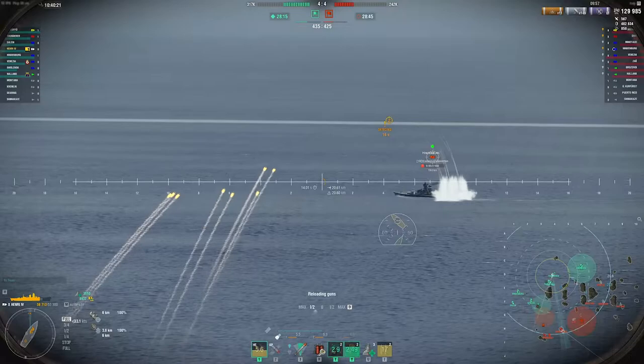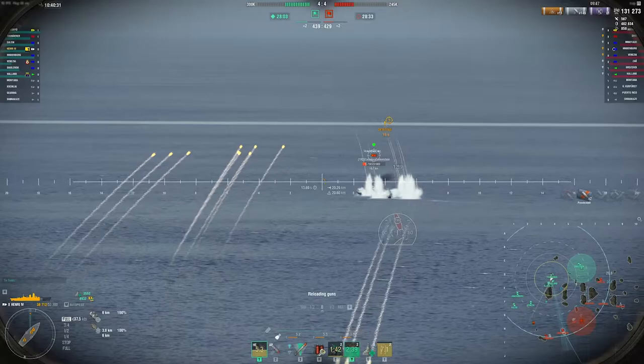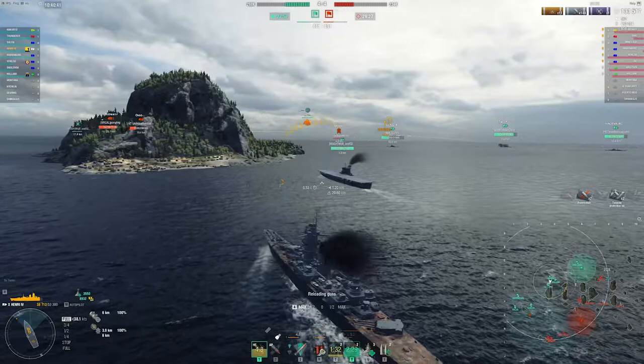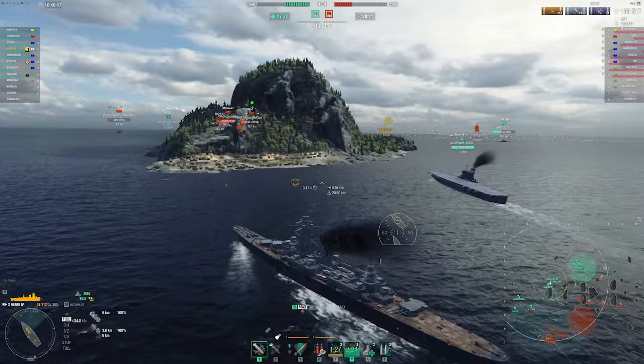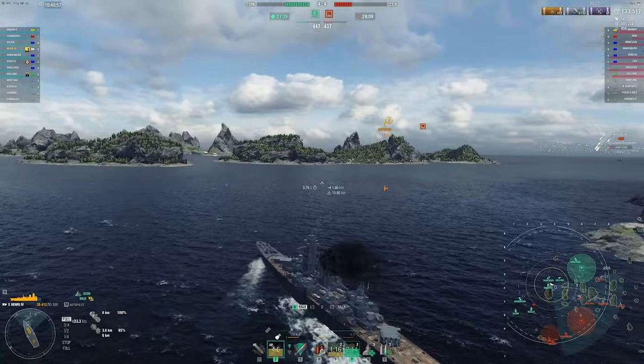We have hydro in this game. It used to be that this ship was an amazing anti-aircraft boat with some of the best AA at tier 10, but now it has okay AA. It doesn't really do much to deter CVs these days, so running hydro is really nice. We've kind of given up all map control on the right-hand side, which is fine as long as we take map control on this side.